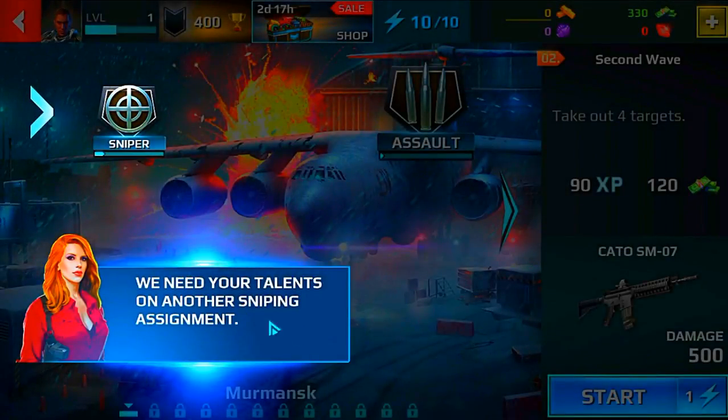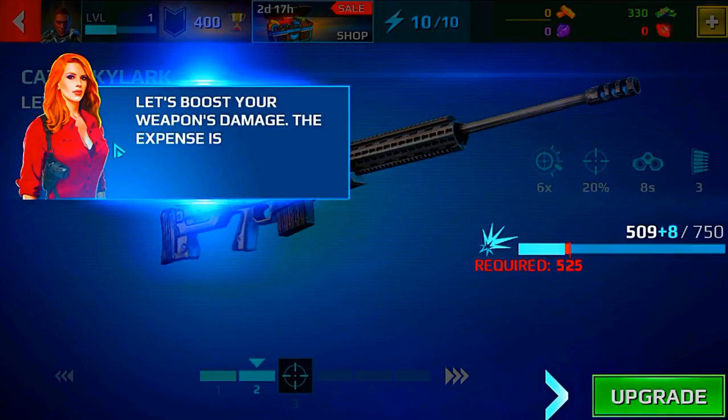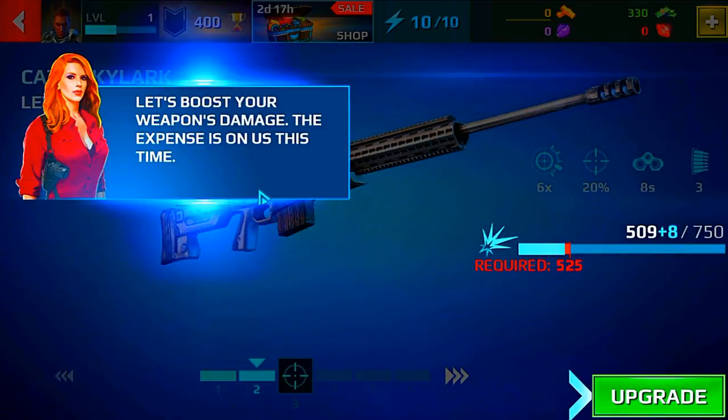We need your talents on another sniping assignment. First, we're going to need to improve your weapon. Let's go to the armory. Let's boost your weapon's damage — the expense is on us this time.